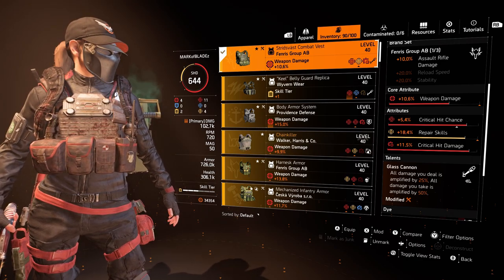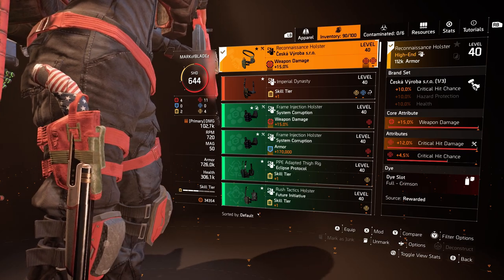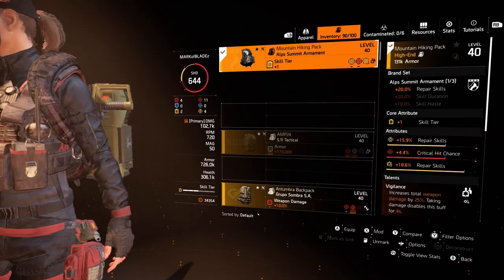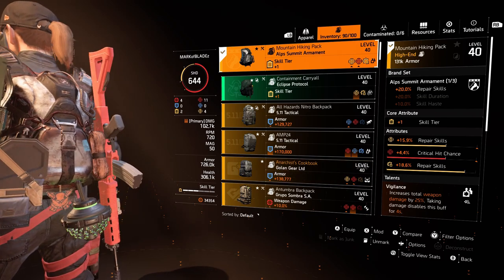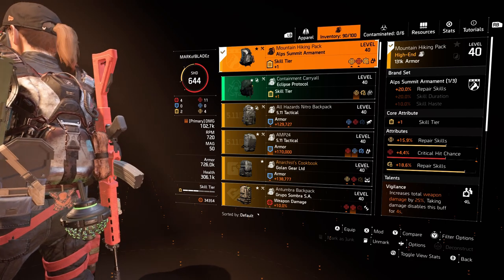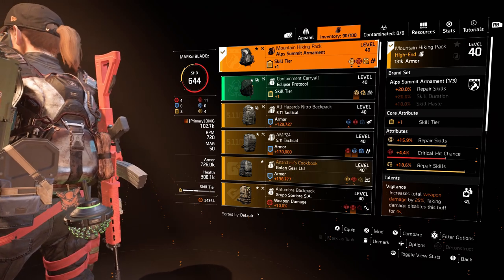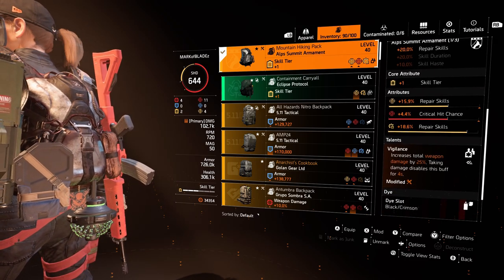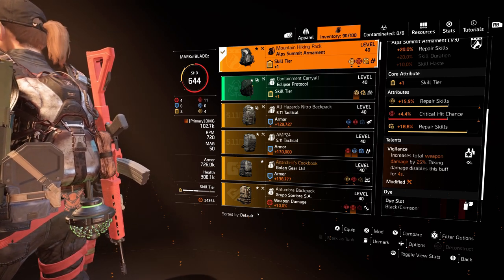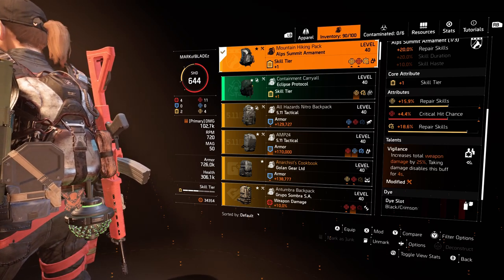Moving on to the Seska holster, which gives us 10% critical hit chance, 15% weapon damage, 12% critical hit damage, and 4.5% critical hit chance. Moving on to the backpack — this is important. It gives us 20% repair skills, 1 skill tier, 15.9% repair skills (the max is 20%), and 4.4% critical hit chance. I would prefer that to be crit damage so I could put crit chance on the weapon attachments instead. We have 18.6% repair skills as a mod, and the talent is Vigilance — increases total weapon damage by 25%, but taking damage disables this buff for 4 seconds. The shield plays really nicely here because when you're behind it, they're shooting your shield so you're not taking damage and you're constantly keeping your Vigilance buff.